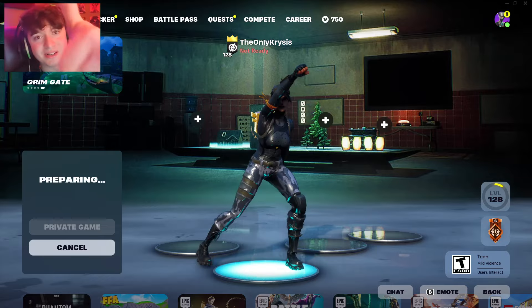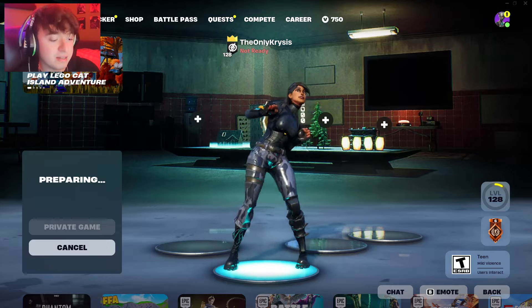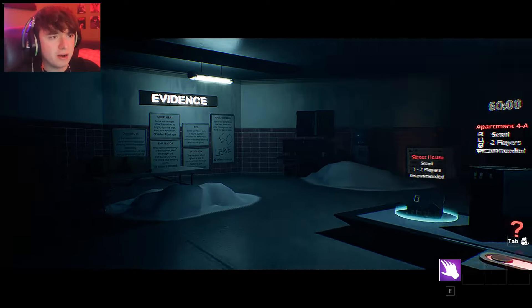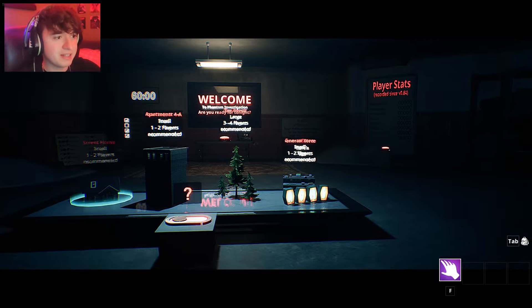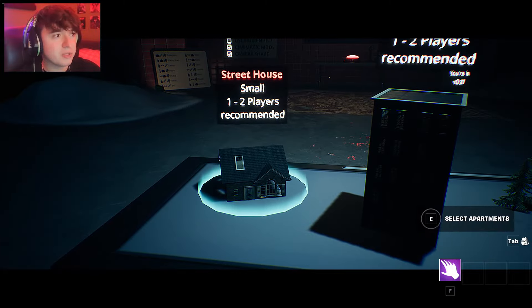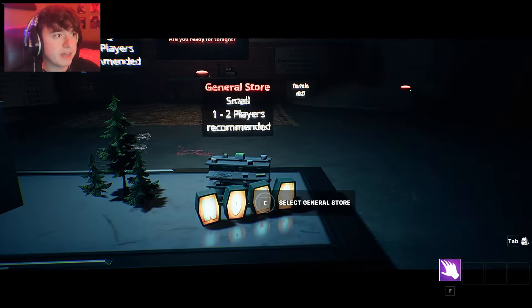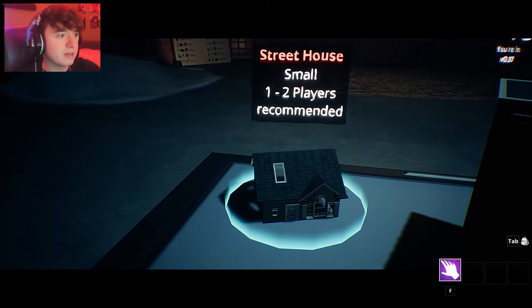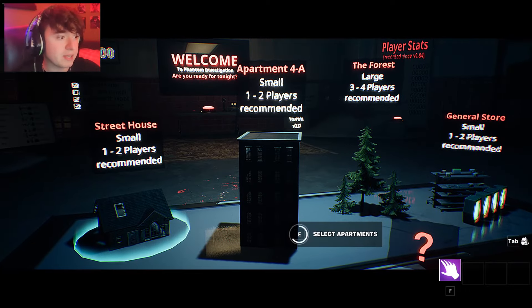Anyway, make sure you give this video a like and subscribe to the channel, because I really appreciate it guys. Alright, here we go. Oh my god, look at this POV — this is so weird. How is this Fortnite? Let's see here: we got the street house, apartment 4A, the forest, and the general store. I think I'm going to go with the apartments. Okay, let's do apartment then.